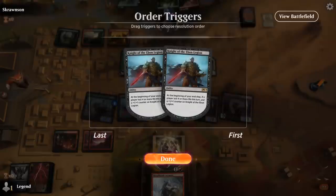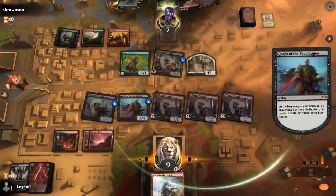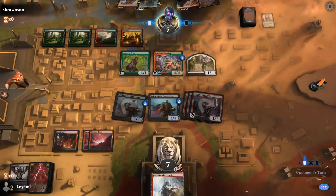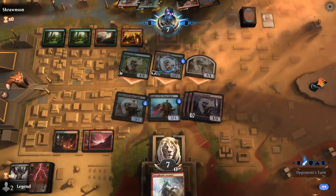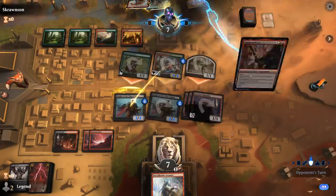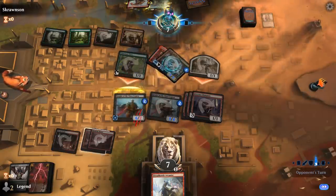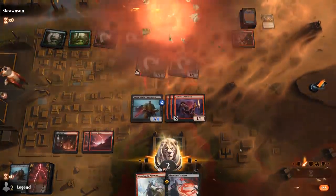Opponent falls to 7. The Knights grow. Not sure why they didn't play the Lovestruck Beast here. They do have Stomp. I dropped to 2, and my opponent should be dead on the way back. Close game here against Gruul.